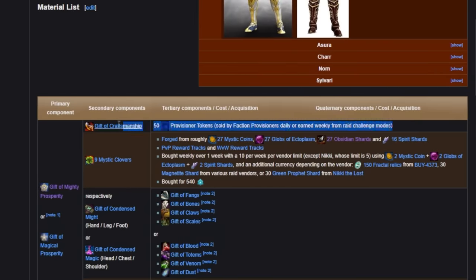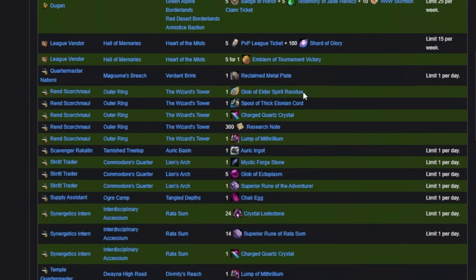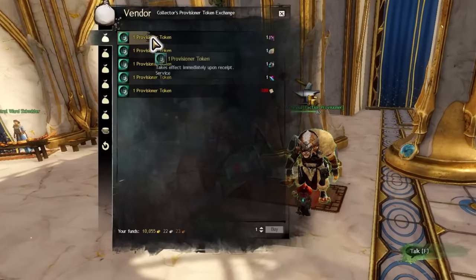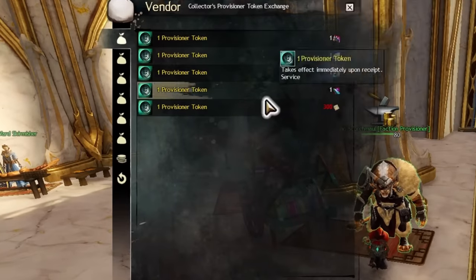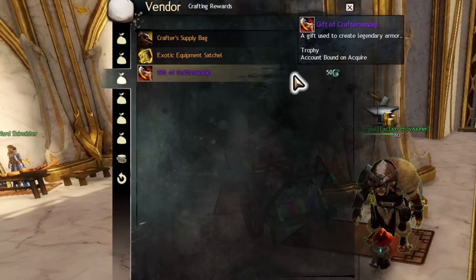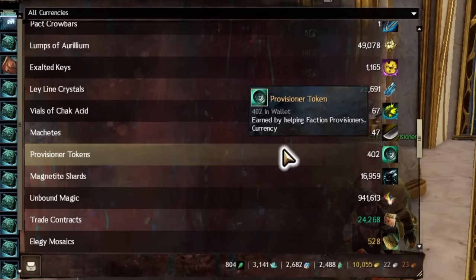Provisioner tokens are obtained from faction provisioners throughout the game. Each provisioner will trade you a limited number of times each day, so you can find a trade that is favorable to you and just do those each day, or do a great many trades all in one day to get this done faster. Once you have 50 tokens, trade them back to any provisioner for a Gift of Craftsmanship. Note: the tokens are stored in your wallet if you need to check.